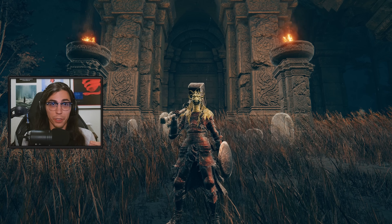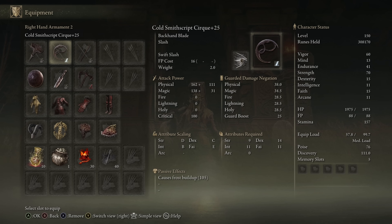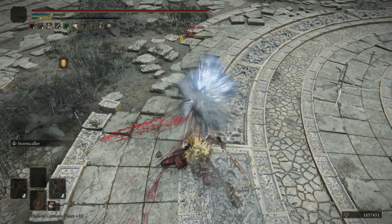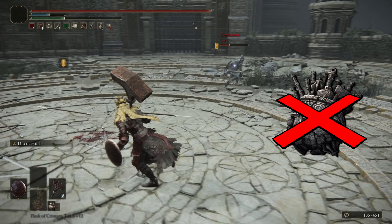The all Smithscript weapon build works and is technically viable, but it could be better. The biggest issue with this build is that you have six weapons equipped and you could probably make better use of that equipment load, especially if you're already used to hard swapping - this will seem extra silly and pointless. To be fair though, I was impressed that this worked with a relatively low amount of endurance and without Greyjar's Arsenal, since all the Smithscript weapons are on the lighter side as far as weight goes.